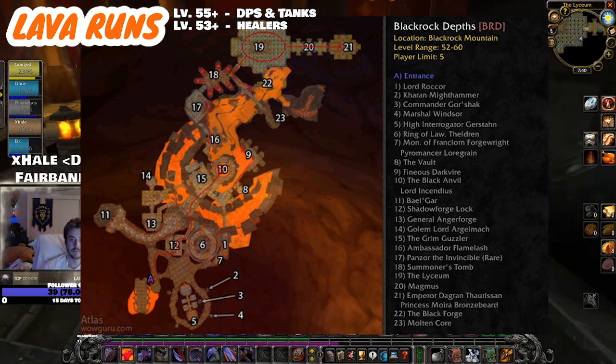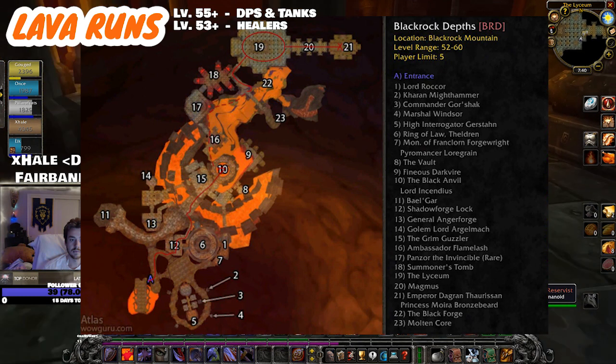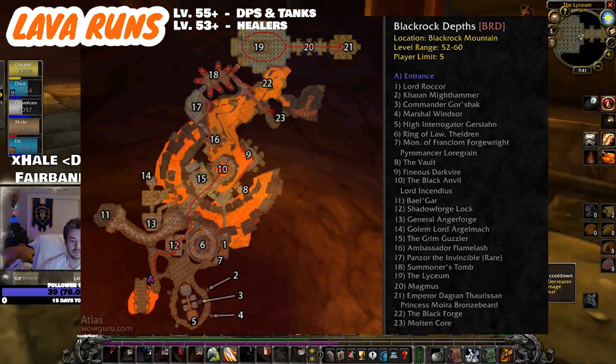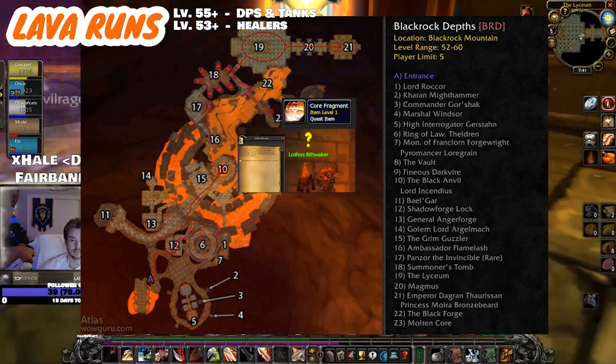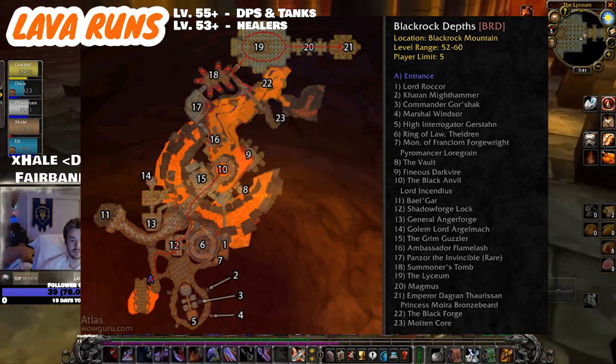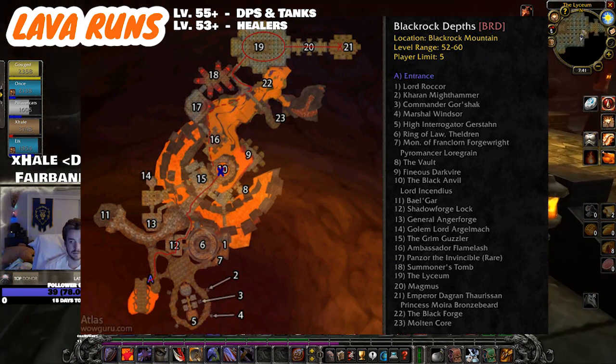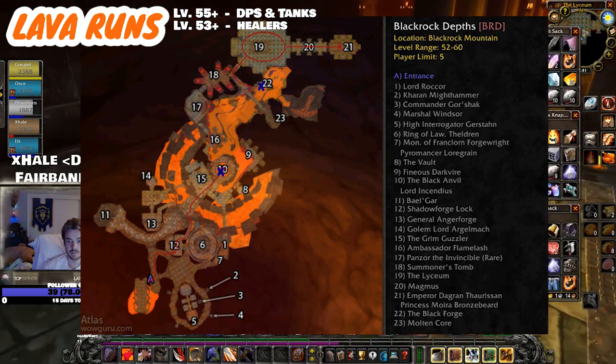To put the cherry on top, lava runs can also get you Molten Core attuned because they spit you out right in front of the raid portal, allowing you to get the core fragment for your Molten Core attunement for Lothos Riftwaker. And if you're a blacksmith, you have access to the Black Anvil right next to Lord Incendius and the Black Forge right next to the Molten Core entrance.